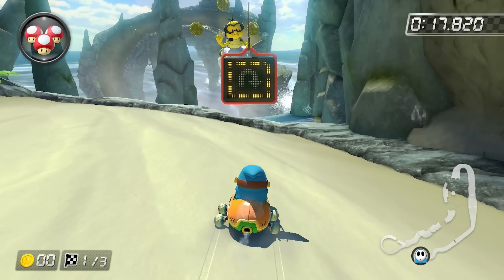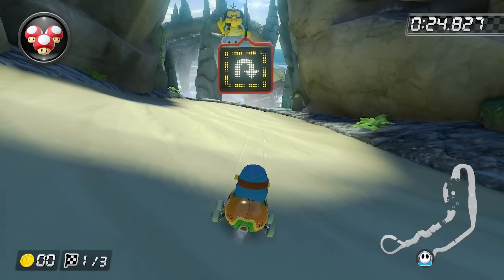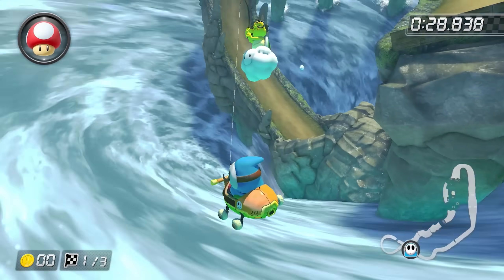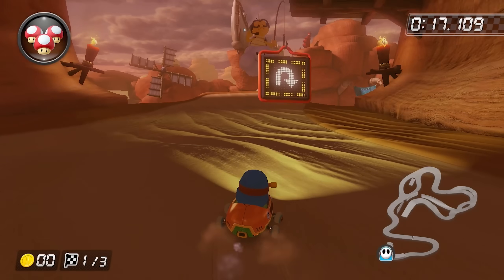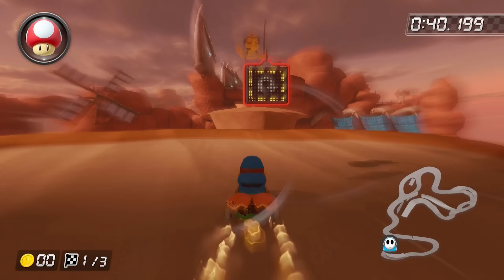Dolphin Shoals is another one that appears impossible when you first look at it. I tried using this bump here to launch myself over to the other side, and even though I was getting really close, after an hour or so I decided to call it quits and move on to Bone Dry Dunes. Right off the bat, I didn't have super high hopes for this one. I tried a few different things such as boosting across the gap, but I wasn't even getting close.